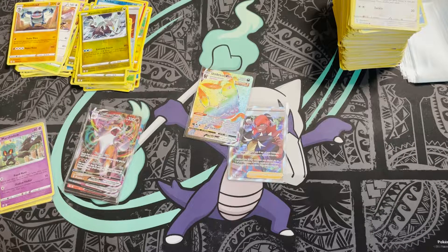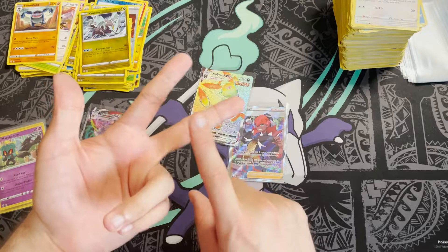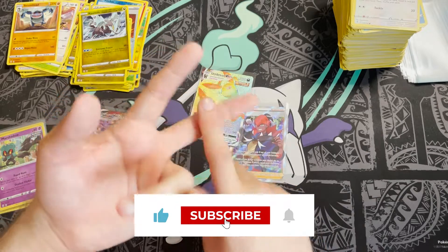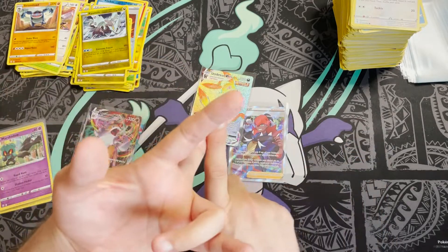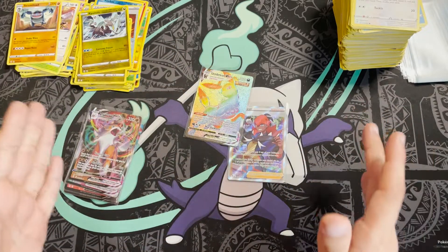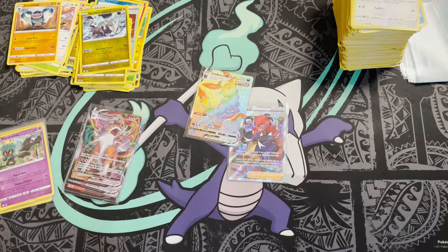If you're interested in the set I'd recommend you get involved ASAP. Make sure you enter my giveaway — I'm giving away an Ice Rider Calyrex collection box, a Shadow Rider Calyrex collection box, and I'm going to add some Evolving Skies blisters to it when they arrive this weekend. This video goes live today on August 26th; I'll drop a video on August 31st probably opening some blisters for myself — I need the promos. In that video I'll give you the last chance to enter, and then I'll do the announcement video a few days after that.